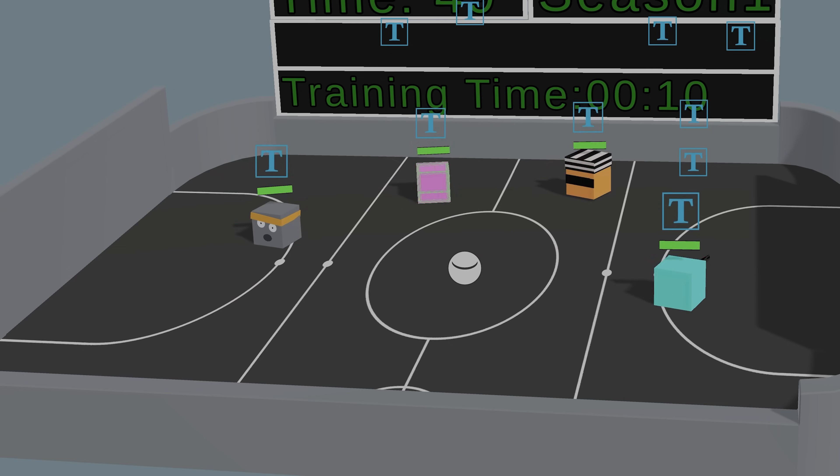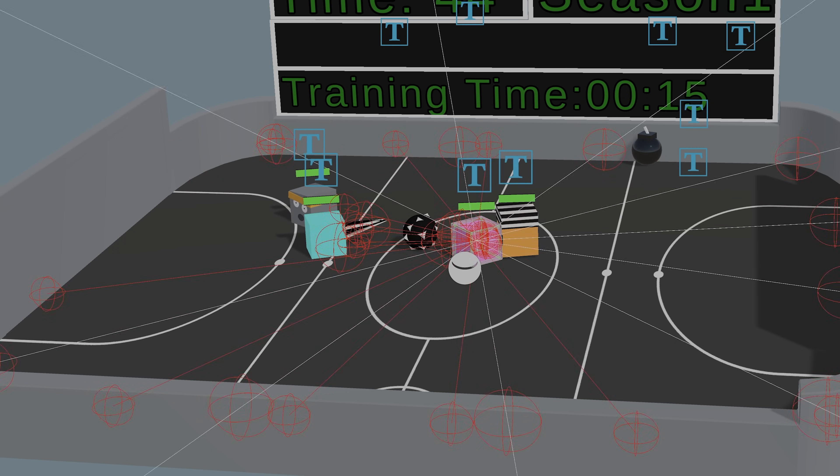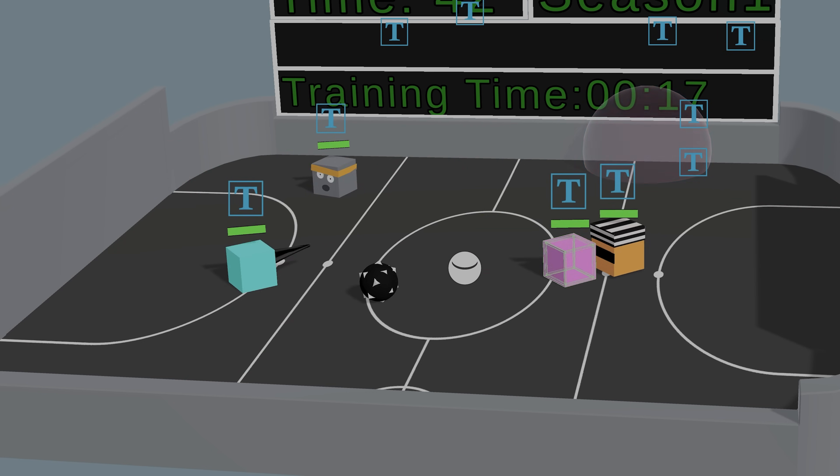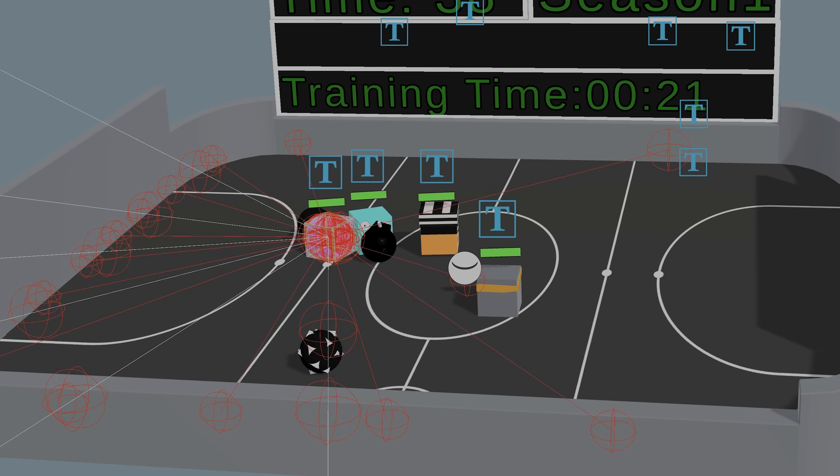They each see through a vast sensor array, able to detect different types of enemies, the directions that they're facing, battlefield walls, and different sorts of hazards. They also know how much health they have and what the cooldown on their abilities are.